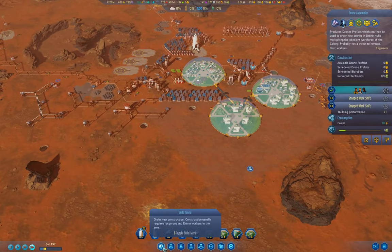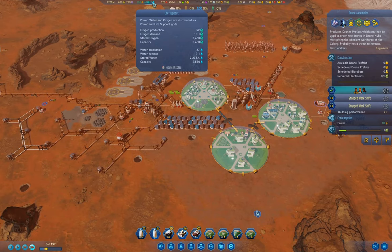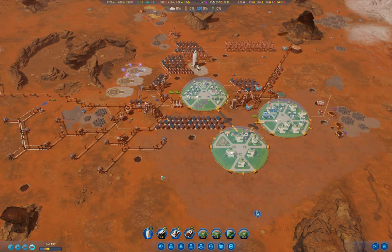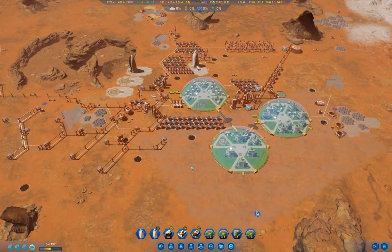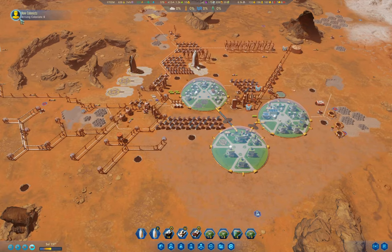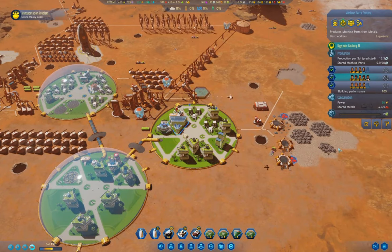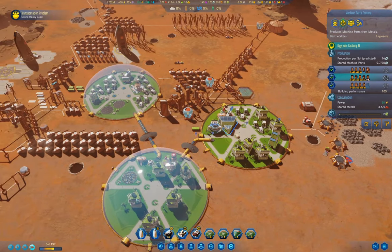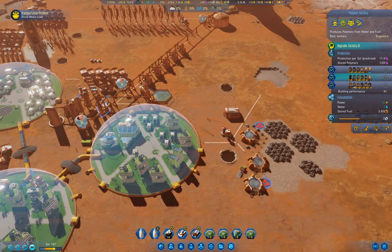We're doing seven water per hour, so we're filling up our water storage capacity. These colonists landing should fill up our current work slots in the factories. Mostly full - we're going to produce a lot more of those.